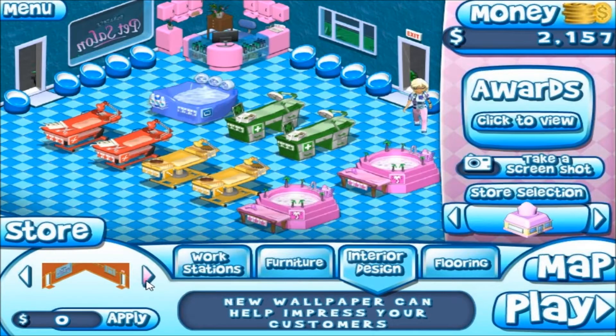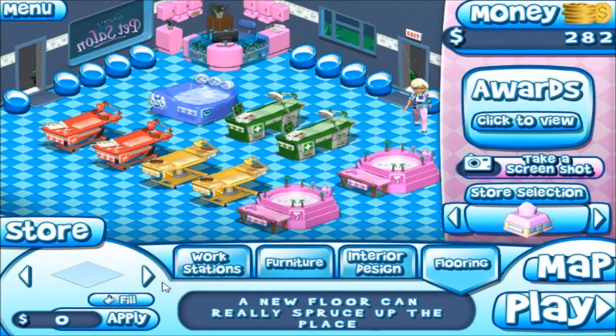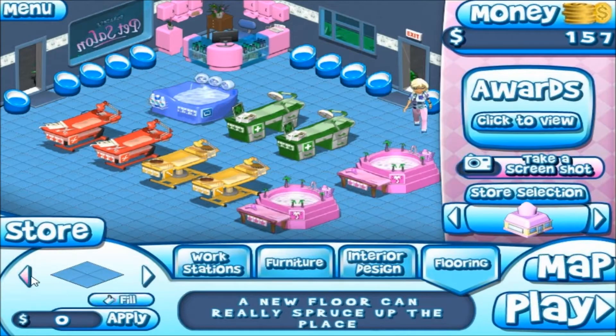Dark blue - not what I pictured. Maybe white and blue would be better, but I don't know. Maybe, but then the floors are really bright. Let's see what else do I have for floors. Maybe this - that works. The blues aren't as bright, I think that will work.